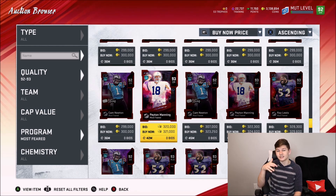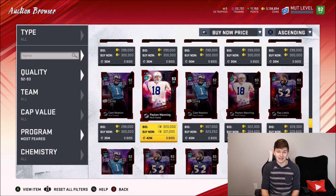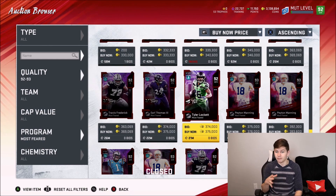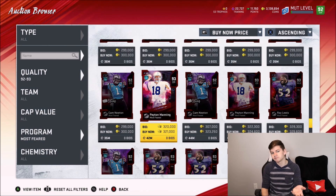His price will continue to go up — it was actually even a little cheaper earlier today, around 300k, getting down to 18 or 19 coins per training point, which was by far the best training value I've seen. I know a lot of people went out, bought these cards, and just quick sold them for the training. So if you want to pick up training points, Peyton Manning is not a bad idea.